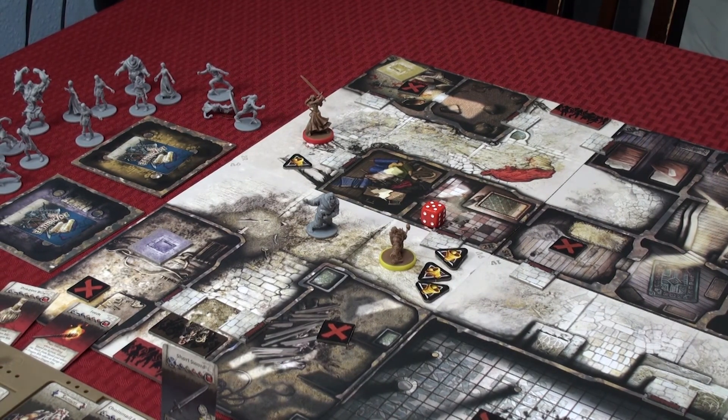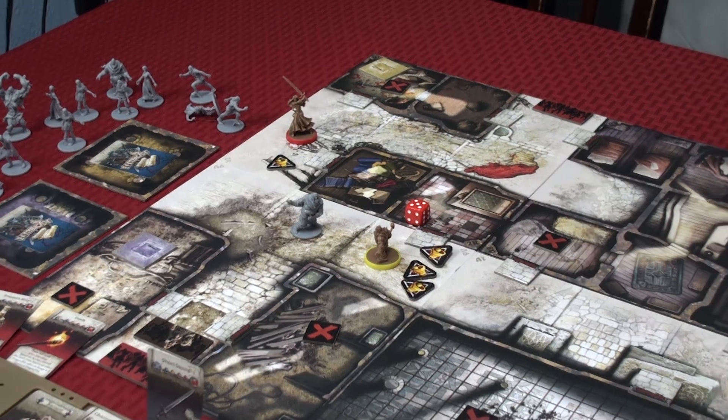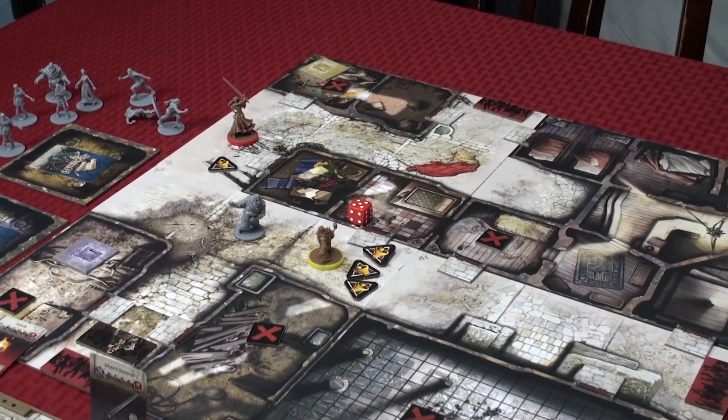Making noise can be used strategically — if a zombie can see both Nellie and Samson but Samson is making the most noise, the zombie turns toward Samson, leaving Nellie alone so she can keep working on opening a door. You can also just do nothing and waste your actions, which usually isn't a good idea.